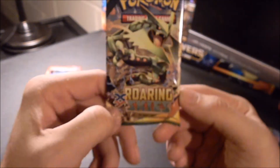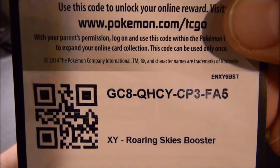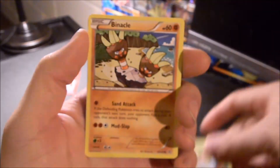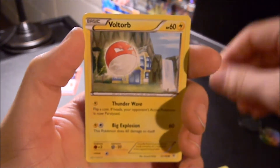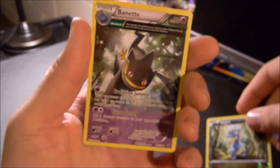We got our last Roaring Skies pack, so we'll go ahead and open that. Togetic, Healing Scarf, Dragonair, Ninjask, Ninjask, Ninjask, Binacle, Spearow, Dunsparce, Voltorb. Reverse Holo Bagon. And Rayquaza Non-Holo.